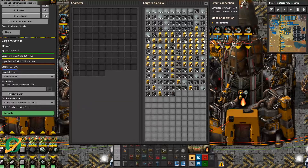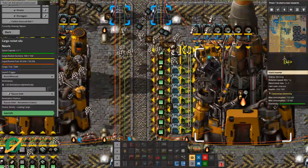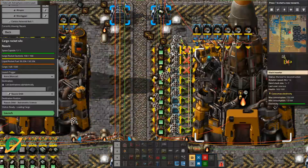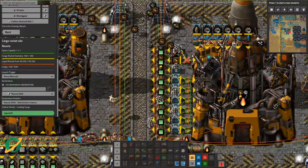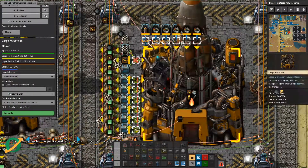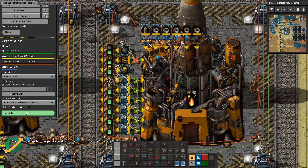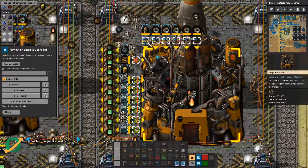We now have a bunch of glass and should be able to be making this. Did that not actually launch because we had no fuel? That is the issue, isn't it? It did launch. Why do we have no fuel then? Ah, yes, of course. We don't have any greens yet. We have light oil and we have some level of glass.